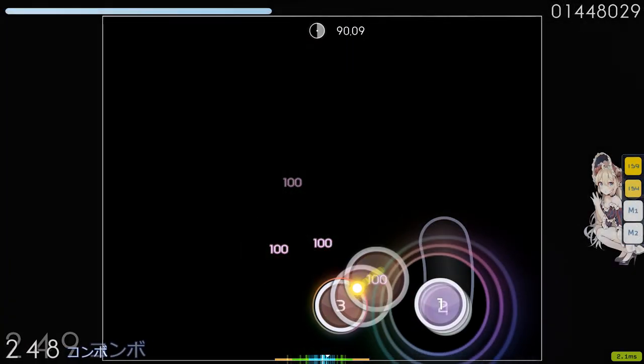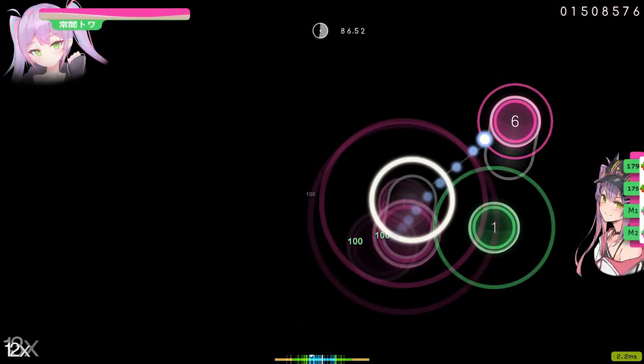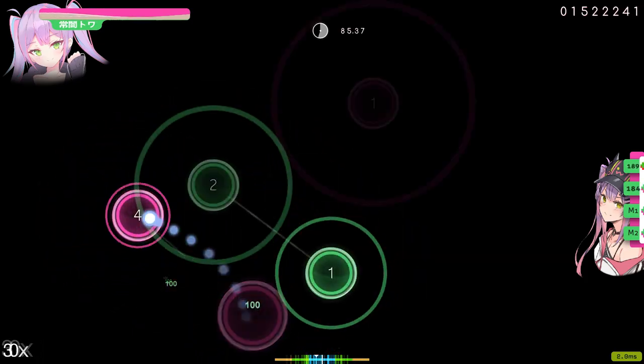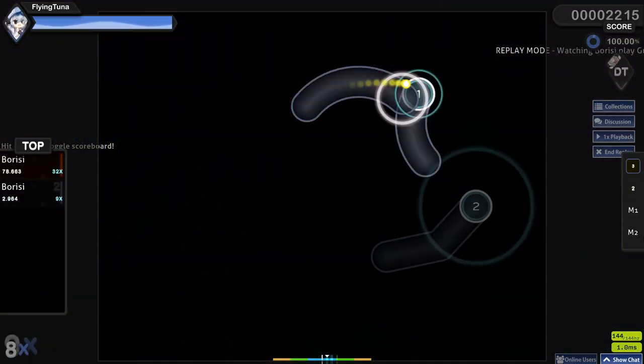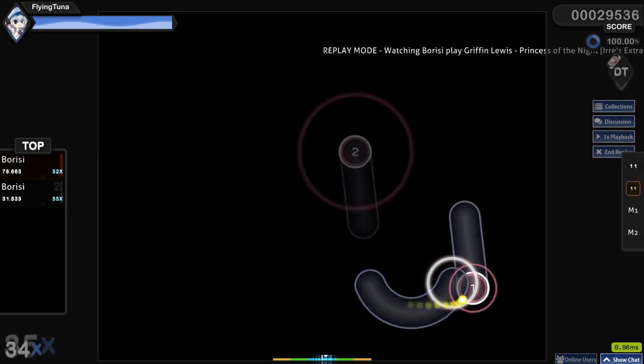There are quite a few mods to make the game easier or harder. This way you can work on your own playstyle — whether you're a hidden hard rock player, which requires a lot of precision, or if you are a double time player, for which you need a good reaction time and the ability to read the beatmap patterns.